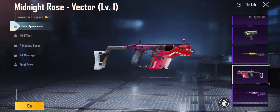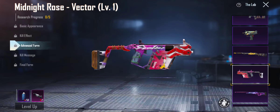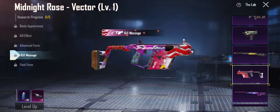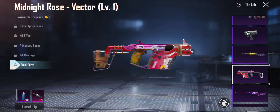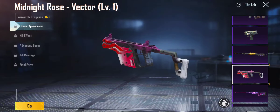Then we got the Midnight Rose Vector. Level 1 kill effect — that's a nice kill effect, gotta admit that. Advanced form — I'd actually want level 1 over advanced form. Advanced form just looks like you put a lot of trash together. I'm good with that — I'd actually have to stick with level 1.